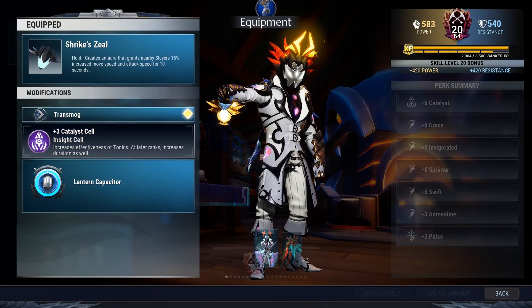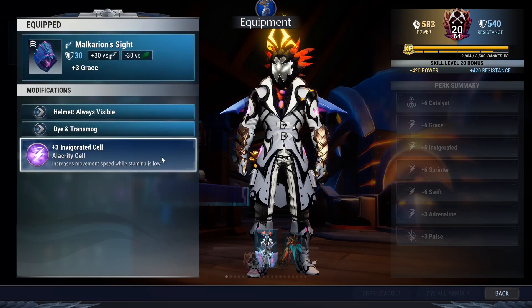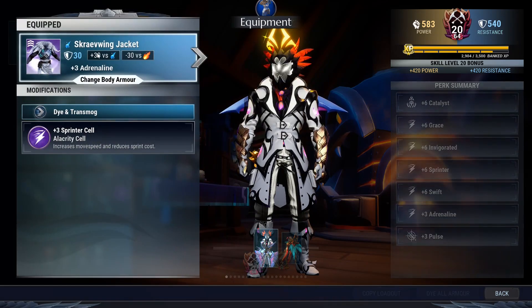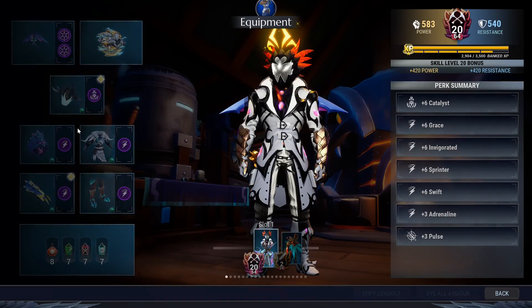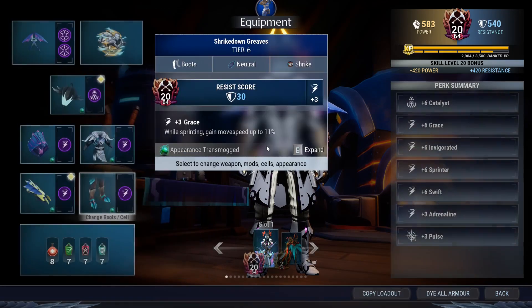Shrike zeal catalyst cell, absolutely broken forest, Comfeel, Omissive, Malkyrion site, invigorated cell right here. Scraping jacket with a sprinter cell, lightning gloves with a swift cell, and strike down greaves with a swift cell.